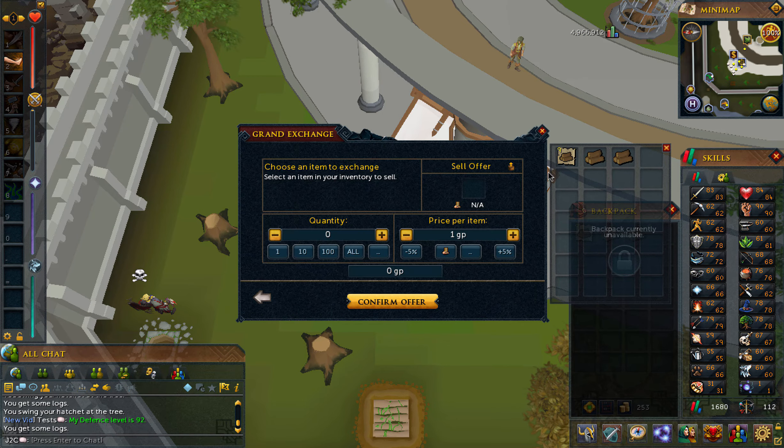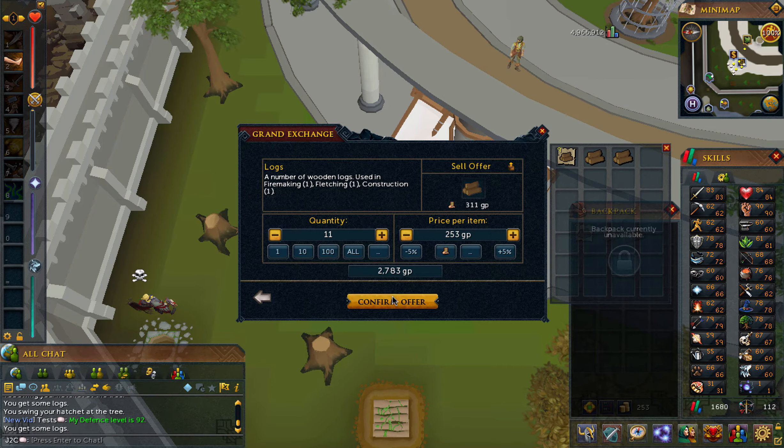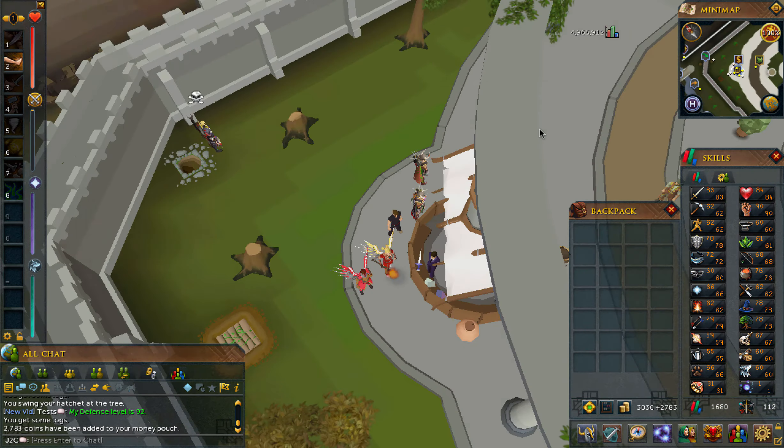I just cut 12 logs. I know it says 11 here, but I already sold one for 253 coins. Now I should have over 3,000 coins — yes.